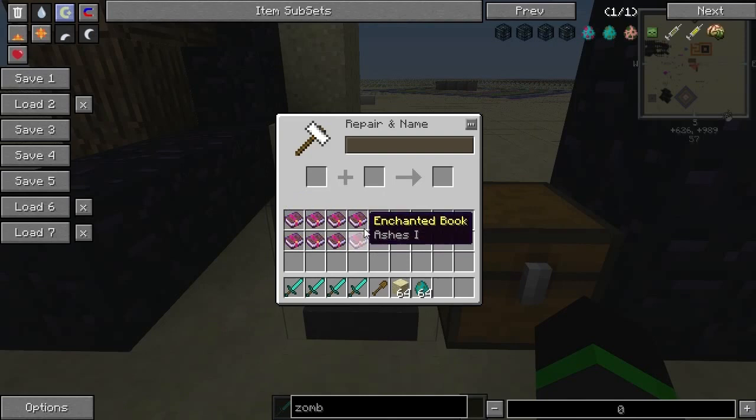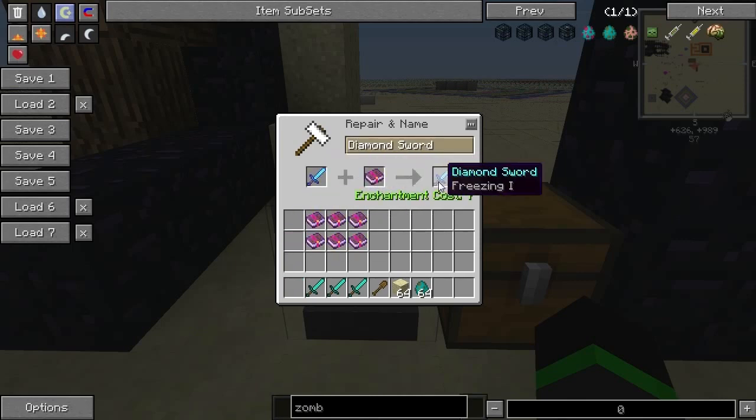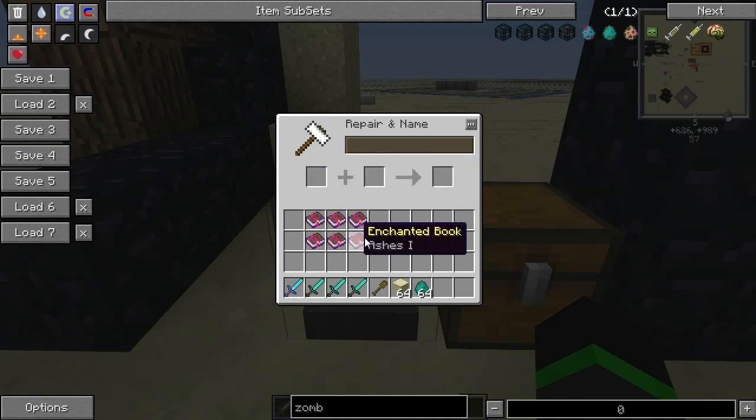You can't get these books the normal way — you have to make them a special way. That's all I'm going to tell you, or else I would spoil it. So let's enchant this with Freezing. You can't get a higher level of Freezing, so you can only have one.